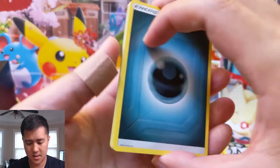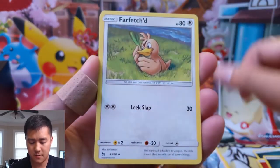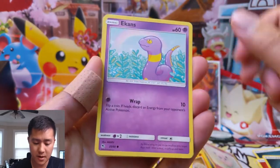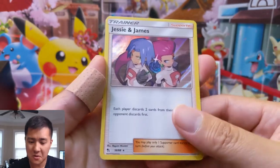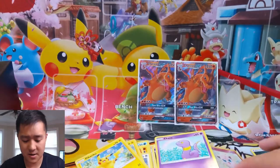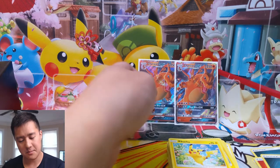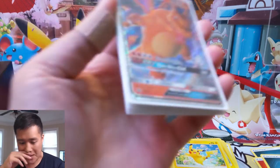Dark energy, Charmeleon, Brock's Grit, Farfetch'd, Staryu, Voltorb, Pikachu, Jigglypuff... boom — Jesse and James! I prefer the full art; we're getting a lot of Giovannis — let's get a second one of these soon. And then a Charmander regular, oh no, regular reverse. So not a great opening overall, but I'm still really happy to be opening these tins with you guys.